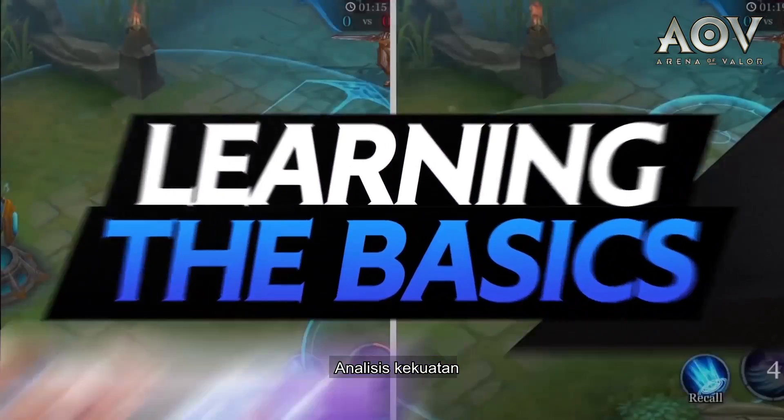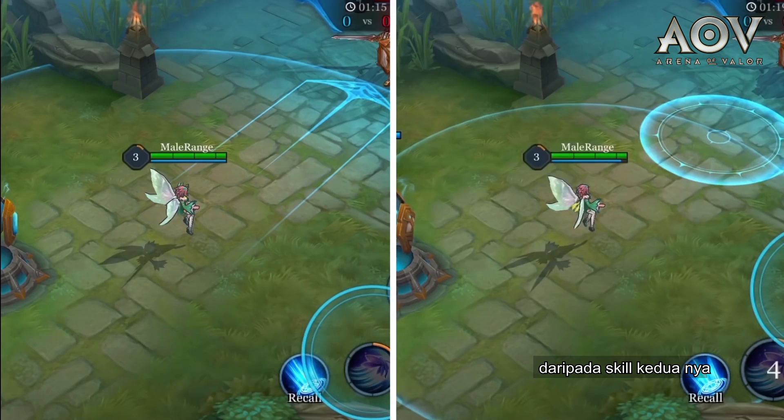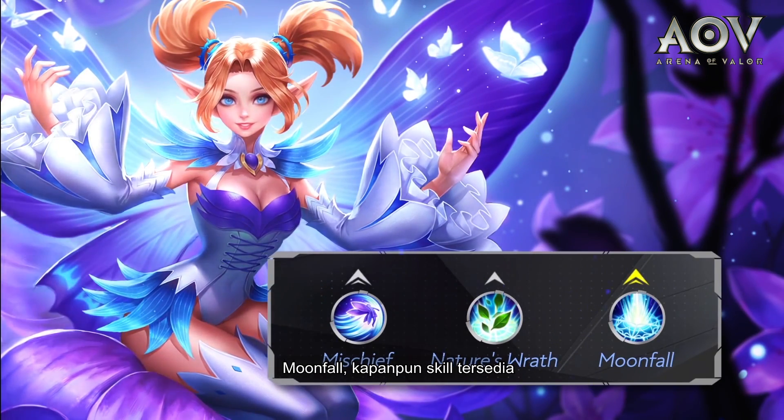Ability Analysis. Crixie's first ability, Mischief, has both a long range and short cooldown, as well as higher damage than her second ability. Hence, a good Crixie player should always level up the first ability first, followed by the second ability, and then level her ultimate, Moonfall, whenever it is available.